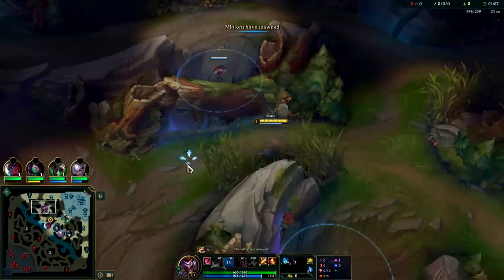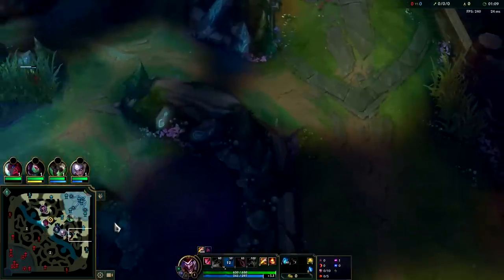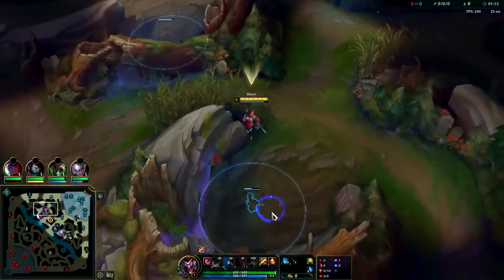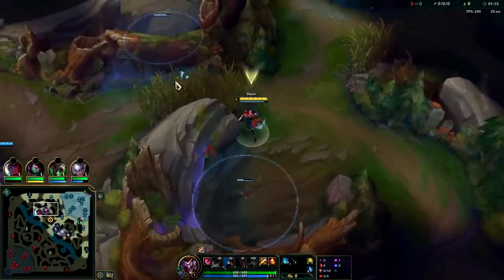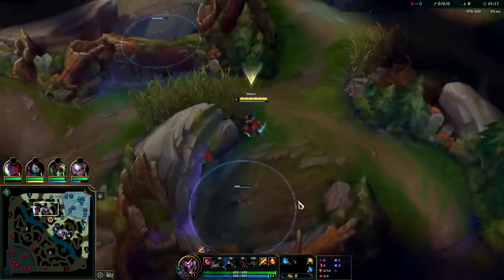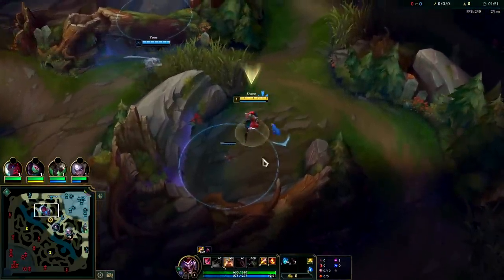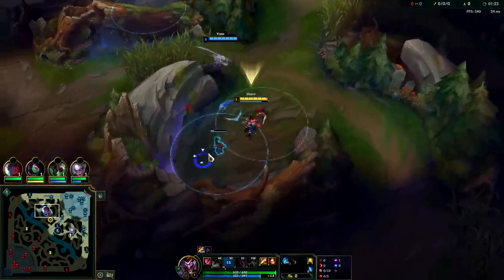Our next box — we're going to hop over to Krugs. Krugs and Gromp are special; they spawn in later than every camp in the game, so it gives you time to place boxes on them. You should ask for a leash. If you don't get a leash, you'll need to put more boxes on your red buff. If you get a great leash, you literally won't need any more boxes on your red buff.